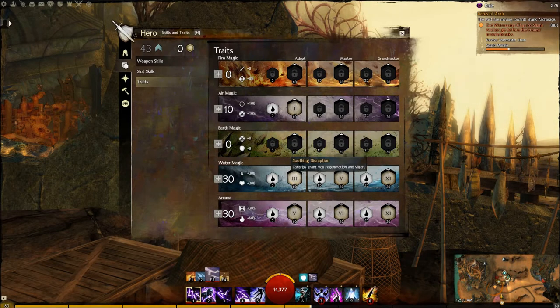In Water Magic when using Dagger Dagger, you go with number 3 for Soothing Disruption — this makes it so your cantrips grant you regeneration and vigor. Cleansing Wave makes it so you remove a condition from you and your allies whenever you attune to water. And Cleansing Water removes a condition when granting regeneration to yourself or an ally. This build is great — it offers a lot of support as well as a lot of damage, so you can really run whatever you want.